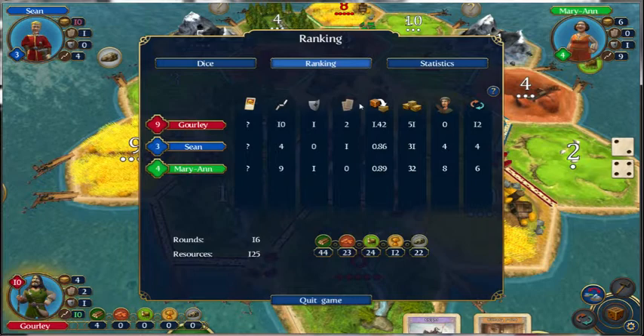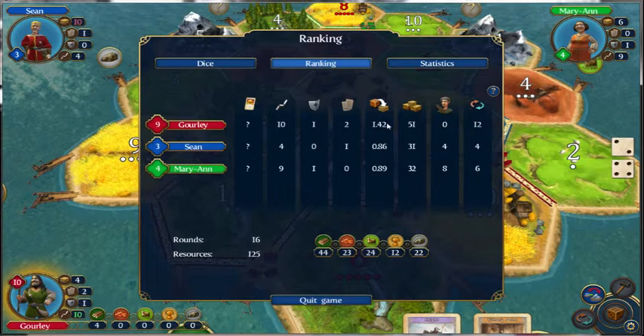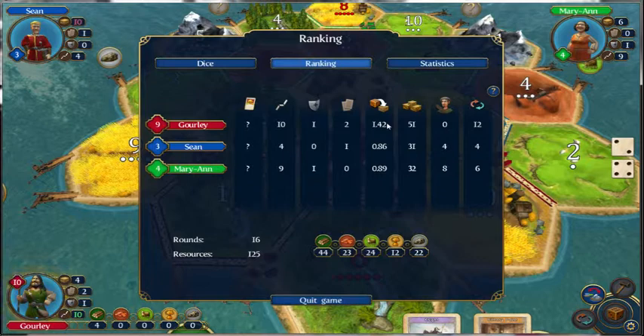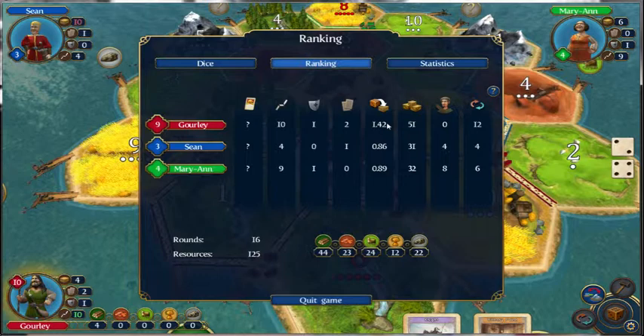So every time the dice were rolled, I picked up 1.42 items, and that had to do with getting on my numbers heavily and getting more stuff out there — so I'm picking up more stuff when my numbers hit. I have those cities out there. I picked up 51 items. The thief stole pretty much nothing from me compared to what they did from other people.